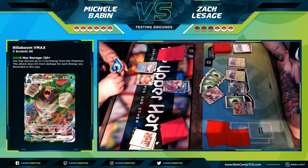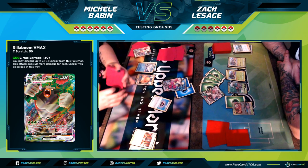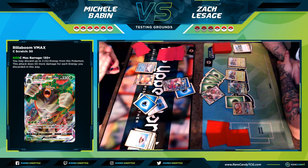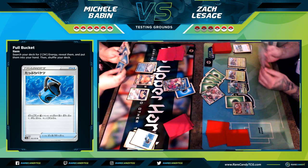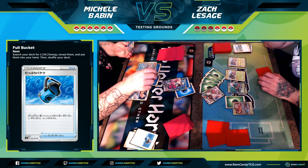If she does attack, I just use the full effect of Rillaboom VMAX and discard my energies to win the game, since VMAX Pokemon are worth three prize cards. One thing to note that took me by surprise — Rillaboom VMAX's attack seems like it costs three energies, but it actually costs four. Make sure you attach all four energies; don't get caught up in that. You can see Michelle using the new card Full Bucket to search for two Water energies to power up with Frosmoth.